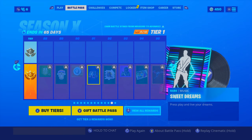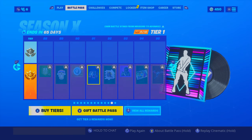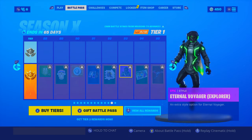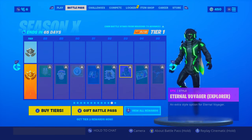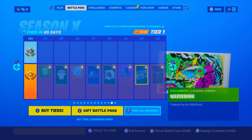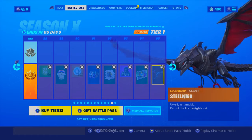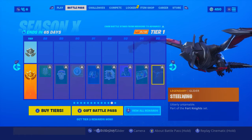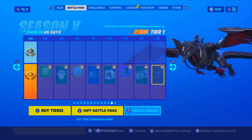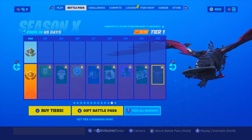Sweet Dreams. Not bad, I like it. Black Knight — oh my god. Eternal Voyager Explorer — oh my god, these skins are fire! Wave Riding. Steel Wing — oh my god guys, this is like the best glider I've ever seen. Look at that! No way!